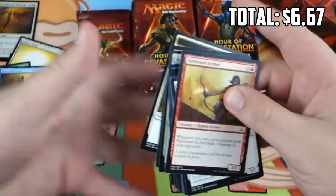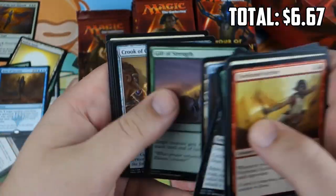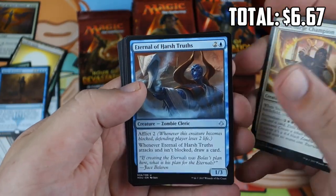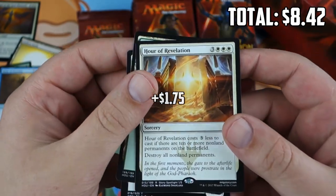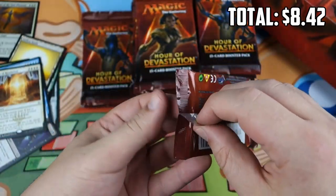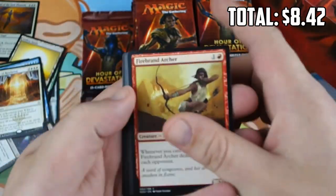Next pack — we're not even a third of the way through yet. Crook of Condemnation — good sideboard card — Sunscorched Champion — also good sideboard card — Eternal of Harsh Truths, and Hour of Revelation — the new best Wrath in Standard, maybe. Pretty powerful to kill all the vehicles along with all the creatures and all the planeswalkers.